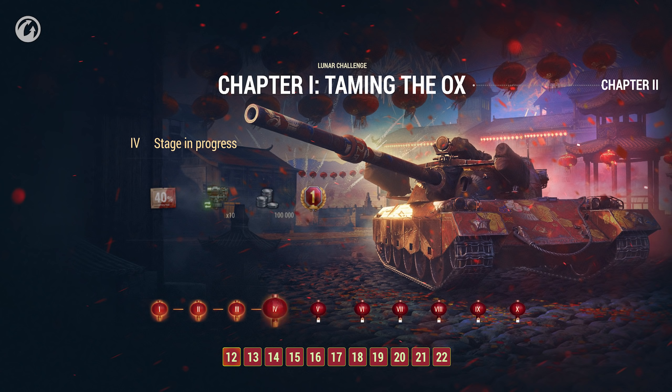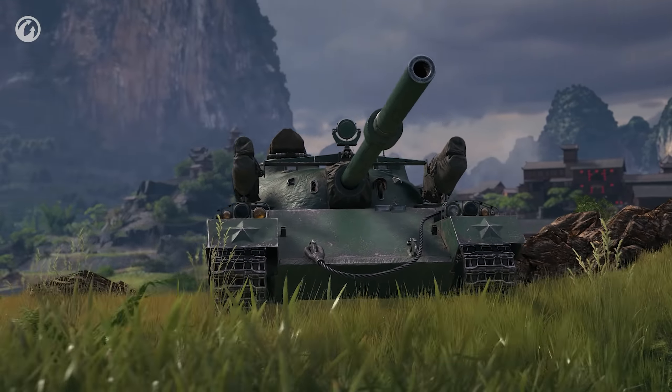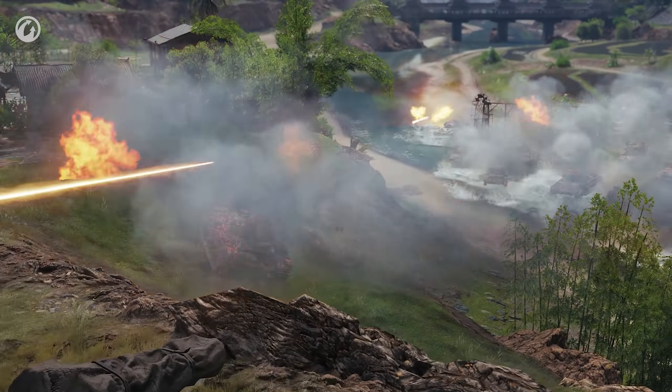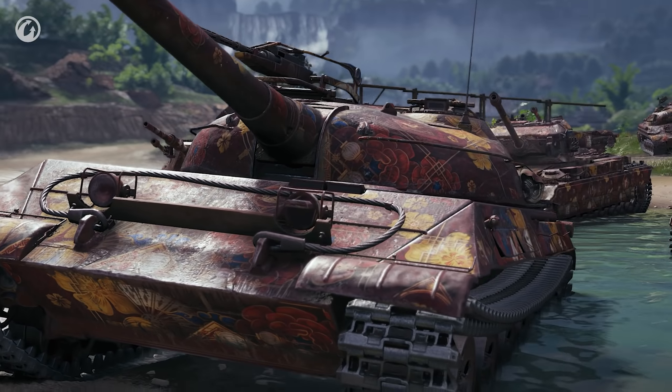Each stage brings rewards: credits, consumables, directives, personal reserves, days of World of Tanks Premium Account, equipment, and a discount for the 122 TM — a Tier 8 Chinese Premium Tank. If you complete all 10 stages, you'll receive it for free, and along with it comes a thematic 2D style that can be applied to any vehicle.